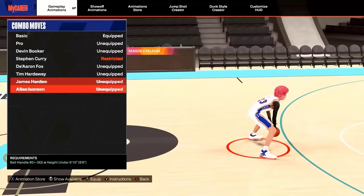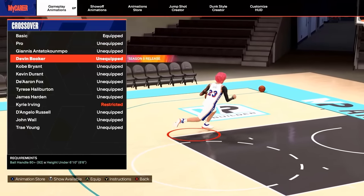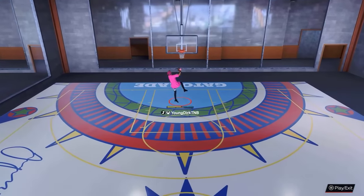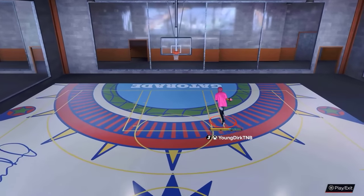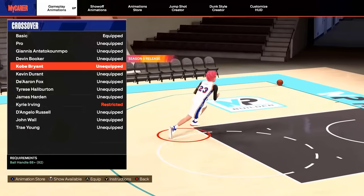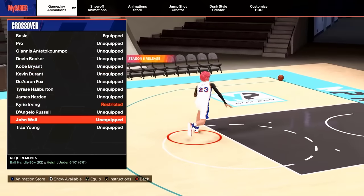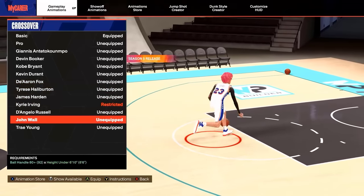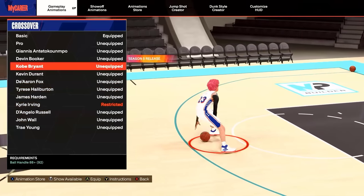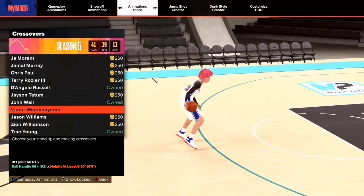Your running crossover is one of your most important moves. They just added Devon Booker — the cross going toward the basket is okay, it's quick. But the cross to go out to three, that's where this could be very good. For your crossover you've got three options: Kobe Bryant is the best in my opinion, then D'Aaron Fox, then John Wall. D'Aaron Fox and John Wall both need an 80. I use John Wall on most of my builds unless I have 88 ball control to get Kobe.